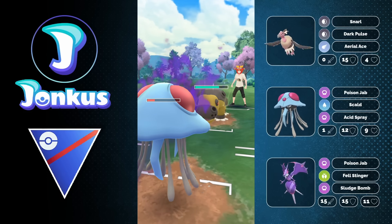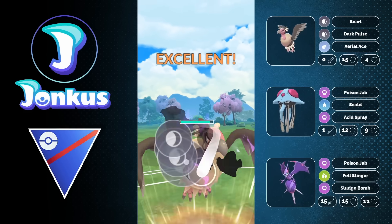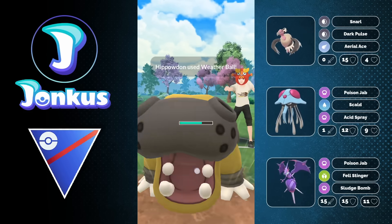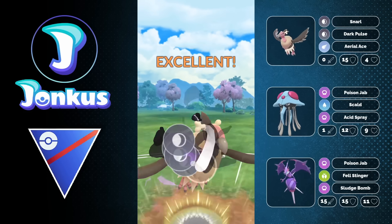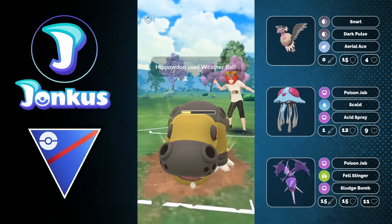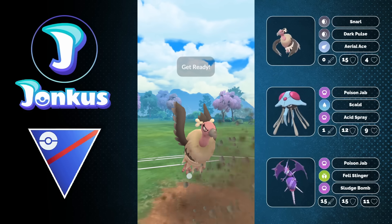We can still go for Scald, forcing a potential shield or the knockout, and we can align ourselves, which is important as they go back into their Pokemon. I wanted to go for the Acid Spray again, but they go for the Weather Ball to knock me out first. I go back into my Mandibuzz and go straight for Dark Pulse — two Dark Pulses might be enough to knock them out. They use a shield too. Weather Ball doesn't do too much even while super effective, and Poliwrath is not the craziest attack-rated Pokemon. Another Dark Pulse is most likely enough, so I just go for the safe play.